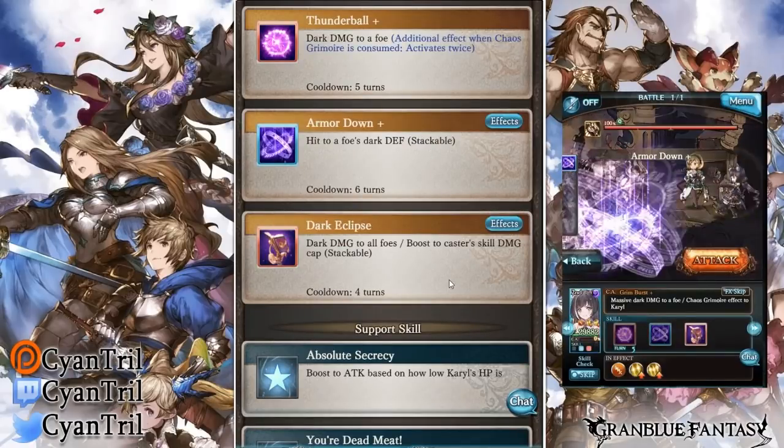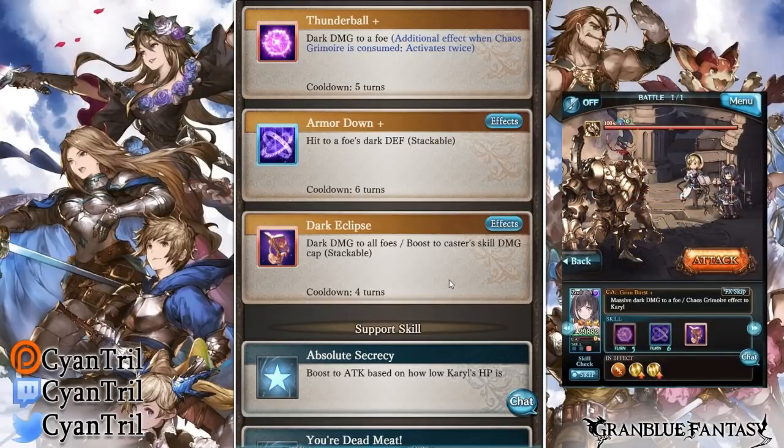Her Skill 2 is Armor Down — it is Dark Defense Down Stackable. Stackable is really good, but I just wish it wasn't specifically Dark Defense Down stackable; if it were just general Defense Down stackable it would be really really good. It does have a long cooldown of six turns, but it does stack with regular Defense Down, so keep that in mind. I just wish it was Defense Down stackable instead of Dark Defense Down stackable.